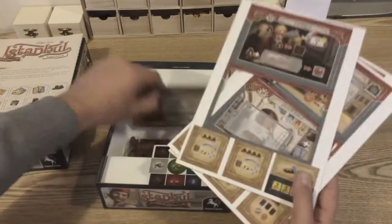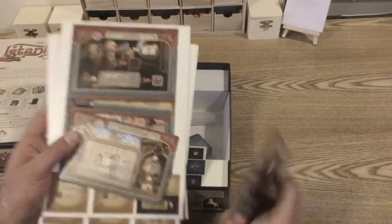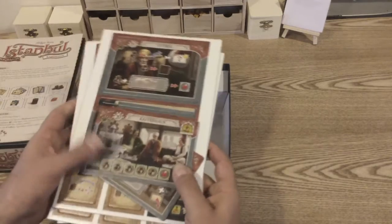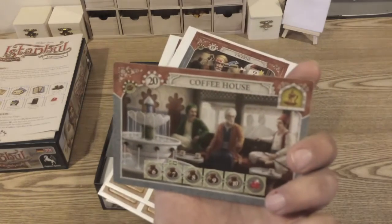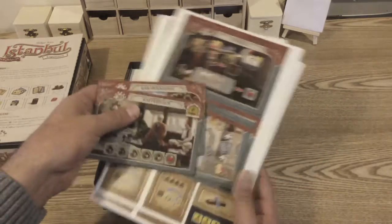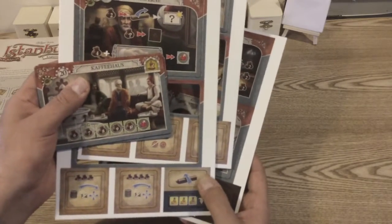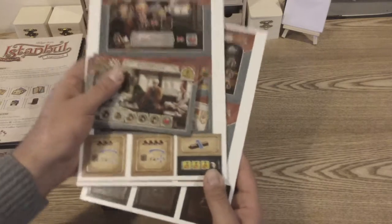We've got three sheets of cardboard tokens and a couple have already fallen out because there's no support in the middle. They're double-sided — English on one side and German on the other. Some new tiles, musk tiles. There's a new barrier in this expansion, so if someone has a really super efficient route and you want to mess them up, you can place a barrier.